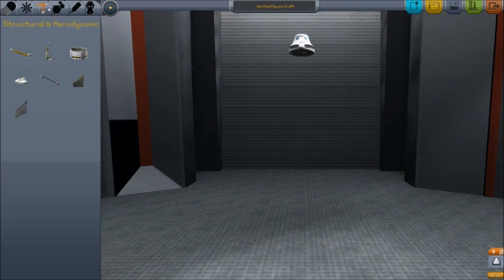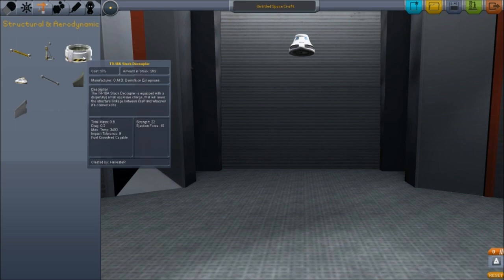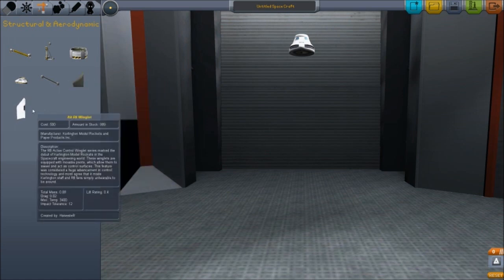Then you've got structural and aerodynamic parts, like all the stuff you see on the hangers that hold your spaceship together. You've also got the decouplers — these items allow you to detach your spaceship during its different stages. So as soon as you take off and burn off your rockets and thruster tanks, you can detach those when they fall back to Earth and continue through your different stages. You've also got winglets, which are wings you can put on as well.